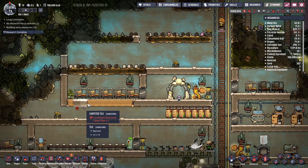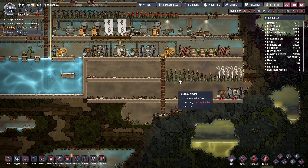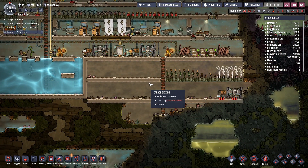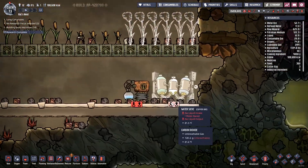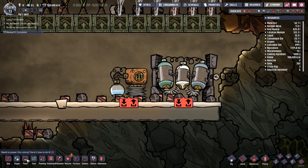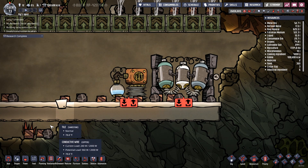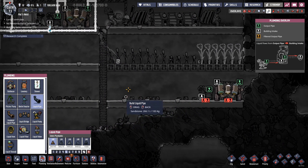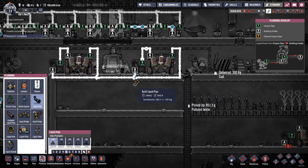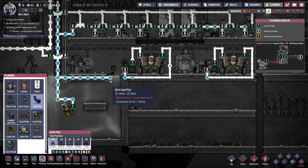We got some more carpet — I guess we got some fiber from something, I guess from these reeds. As soon as they get that done — oh, they got this done already, cool! Did they get the power done too? Yes! Wow, they are on top of it. Alright, so we need some plumbing — liquid pipe. Let's plumb some pipes.